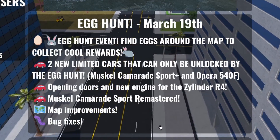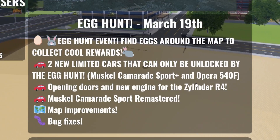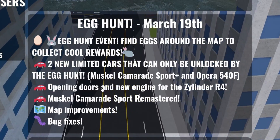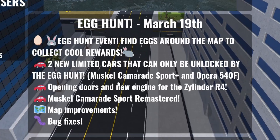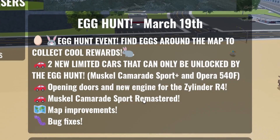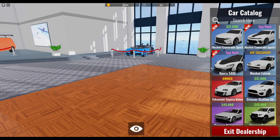There are two new limited cars that can only be unlocked through the egg hunt and then they're gone because they're limited: the Muscle Camarade Sport Plus and the Opera 540F, with opening doors and a new engine. The regular Muscle Camarade Sport is also remastered.